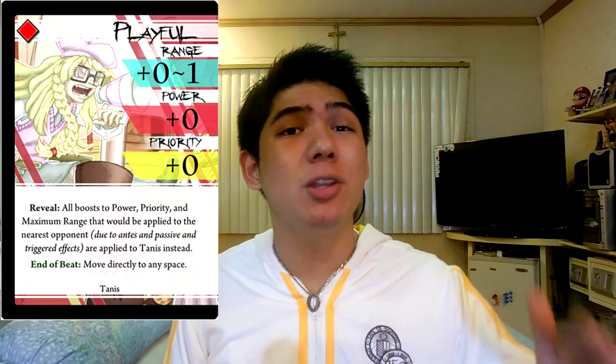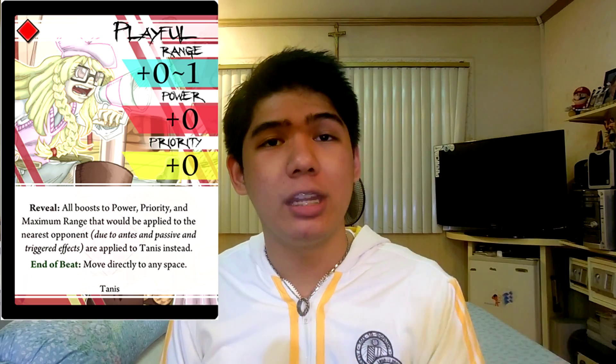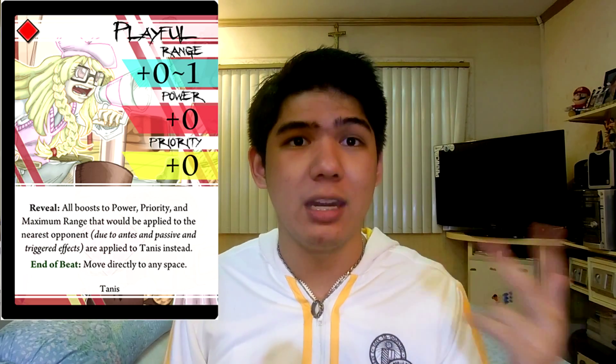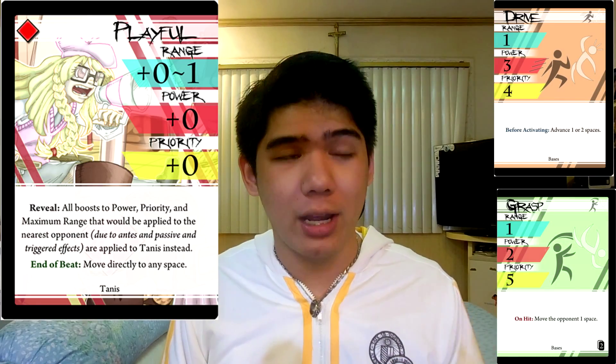Next up is Playful. Playful has range — that's pretty much it. But the reveal effect is really powerful, allowing you to steal bonuses for power, range, and priority from your opponent and take them for your own. This is very powerful against stat monsters who rely on tokens, unique abilities, and triggered effects to gain huge stat boosts. However, characters who have all of their stats printed as opposed to getting them through bonuses are basically unaffected. The big benefit is the end-of-beat effect, which allows Tannis to reposition herself anywhere on the board — which indirectly repositions one of the puppets anywhere on the board. For attack pairs, I suggest Drive to take advantage of that range, or Grasp to take advantage of range and speed.